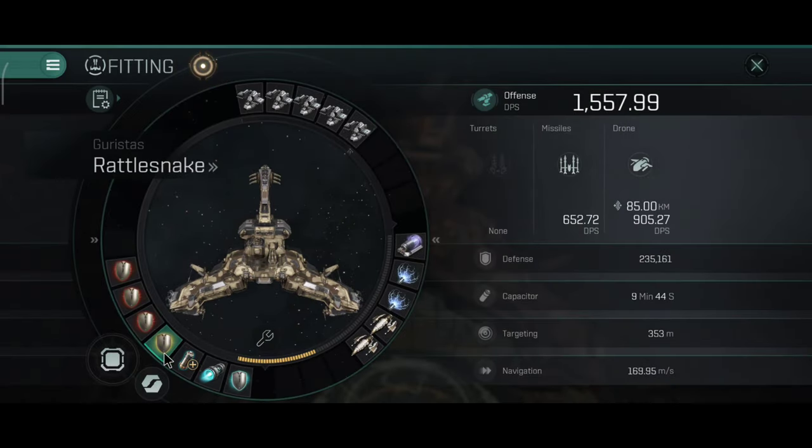You can also swap one adaptive for one reactive shield hardener — that's situational, but you can do that. Very good against lasers, very good against weapon types that only have two damage types. The rest of the ship you can keep the same.